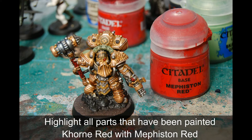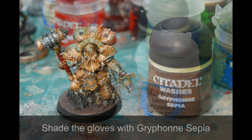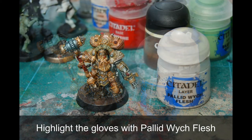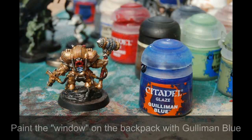I highlighted all the red parts - you can see I've just done the eye there - with a bit of Mephiston Red. And then I've gone over the parts painted in Rakarth Flesh with a bit of Griffon Sepia. Then I painted the icon on his shoulder pad and his knee with Sycorax Bronze. Then I highlighted his gloves with a bit of Pallid Wych Flesh. I've also painted the chain on his hammer with a bit of Rakarth Flesh just to make it stand out a little.